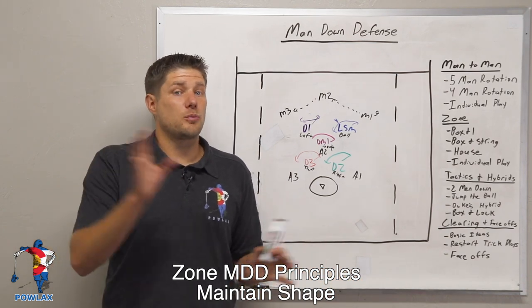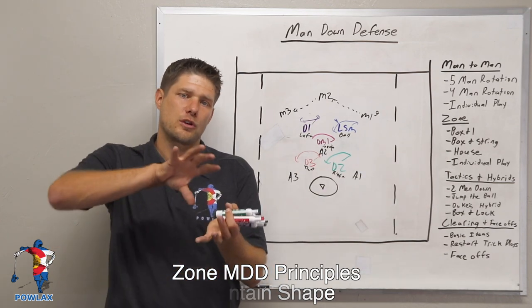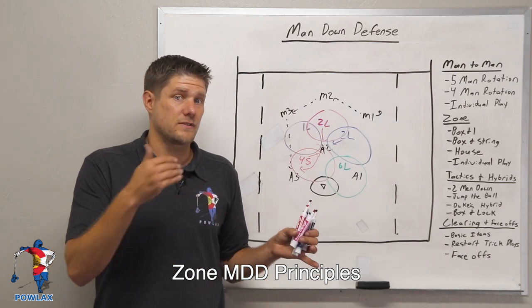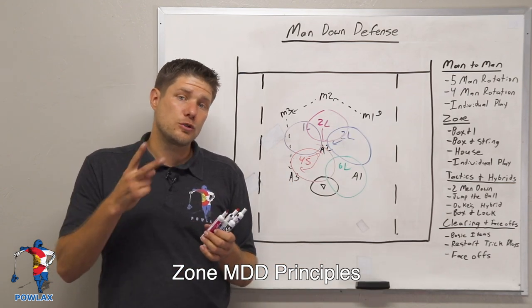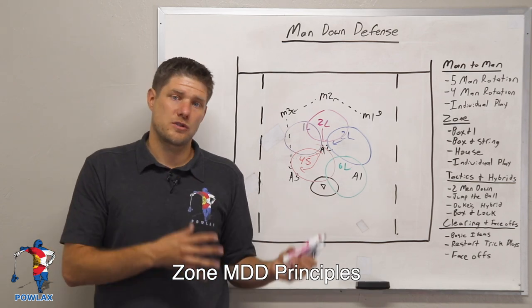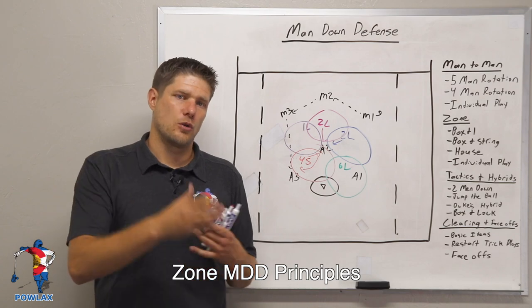Now we're going to pick up the zone principles when we get to the box and string and house, but first we're going to go over how it works when our zone has to rotate. We are going to outline two plays each for a box and string as well as a house zone to show some of the other elements of our zone man down defenses.